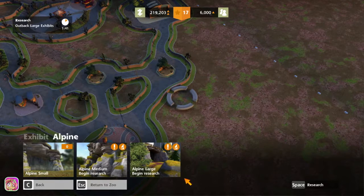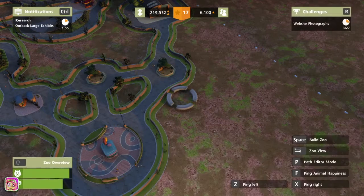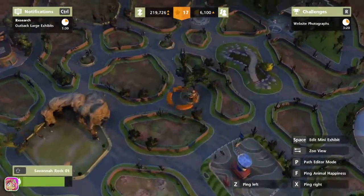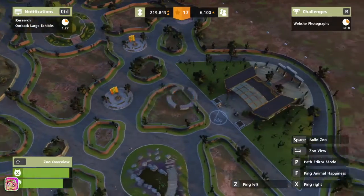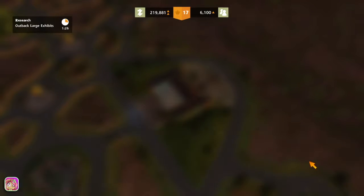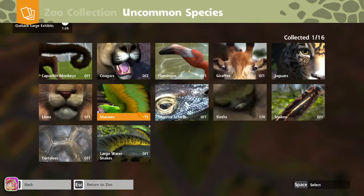It might unlock some stuff for us — bears, tigers, llamas. I don't think we can get bears yet honestly. Let's go back to our main building. Let's look at uncommon species — I think we can get capuchin monkeys. I thought we had macaws. I know we have giraffes, why does it say we don't?